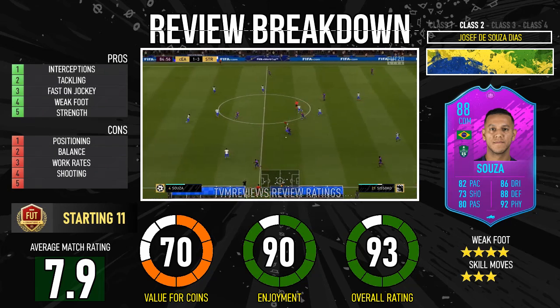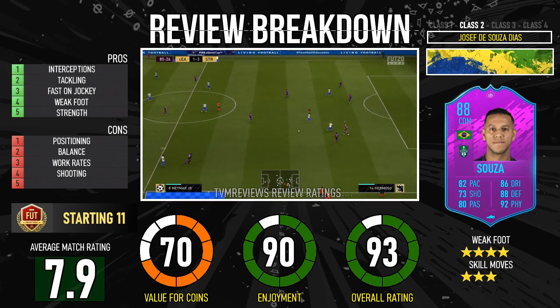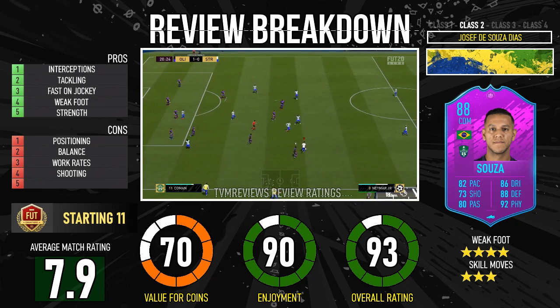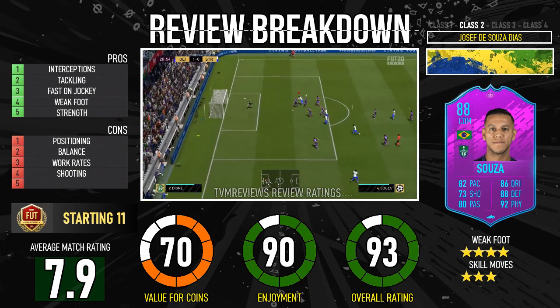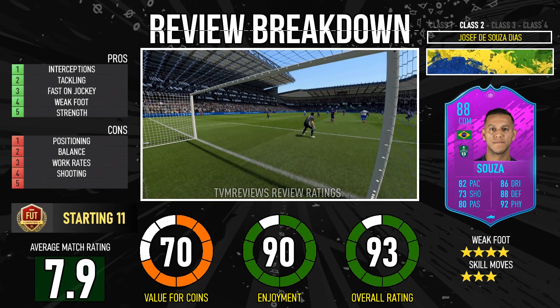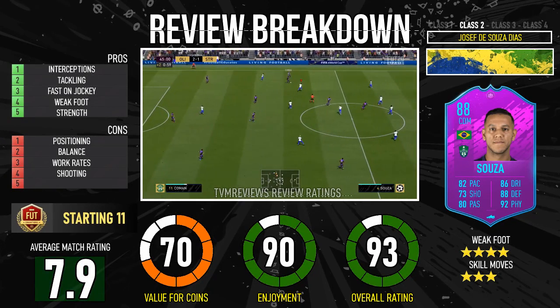Going back to the review breakdown: the interceptions, tackling, being fast on the jockey, the weak foot, and strength are the strengths I've picked out. The weaknesses — unfortunately that positioning does come through. The balance I don't really see as a weakness necessarily, because the majority of CDMs have got low balance. The work rates, together with the positioning, are the only real problems with the card. The shooting is just there because it's a low stat — I wouldn't necessarily class it as a weakness, but it's there anyway.